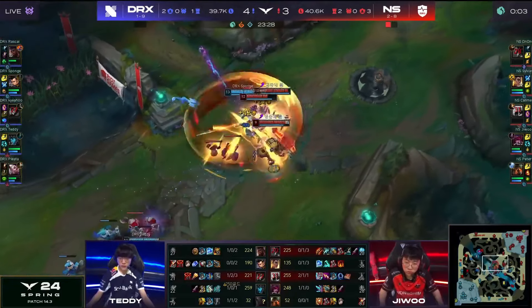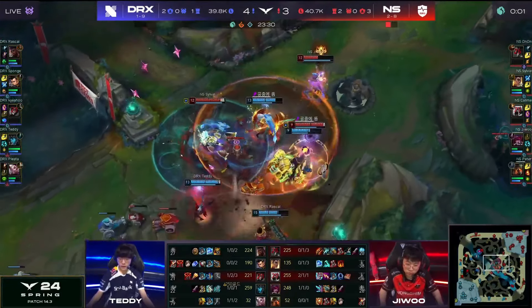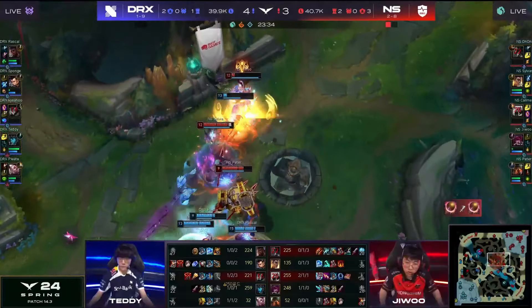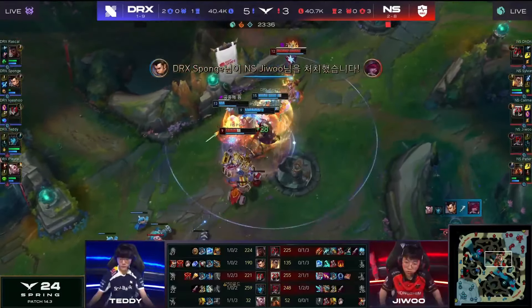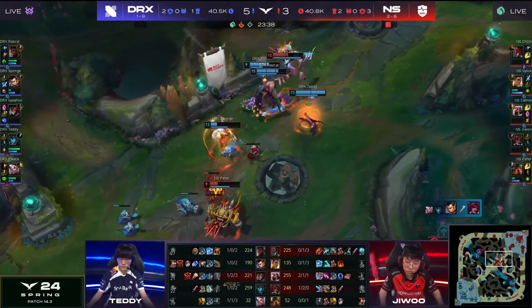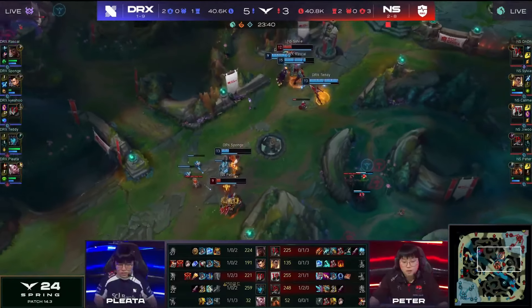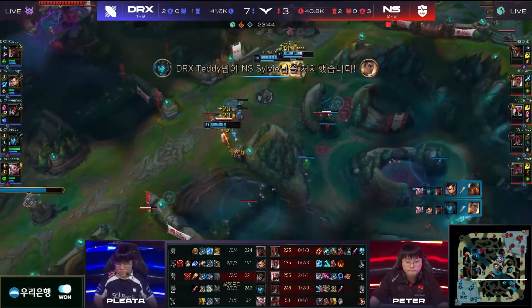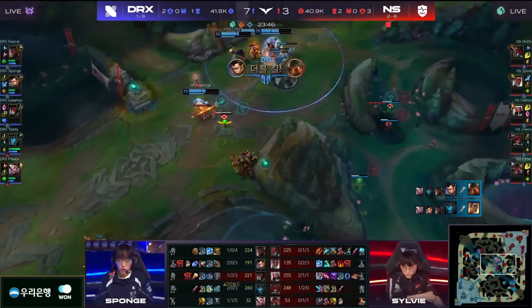Now they're in even more trouble. Featherstorm does come down, but there's the Fates Call to deny any of the damage. Magnus Storm trying to get the work done as Jiwoo is going to get knocked up. Sponge just gets another audacious charge. Peter trying to be a hero, but there is no damage left in this fight and DRX will just clean them up. Nongshim — that one overextension cost them everything.